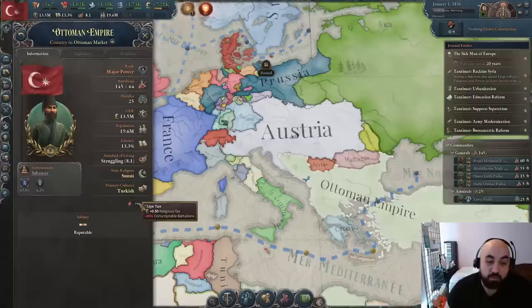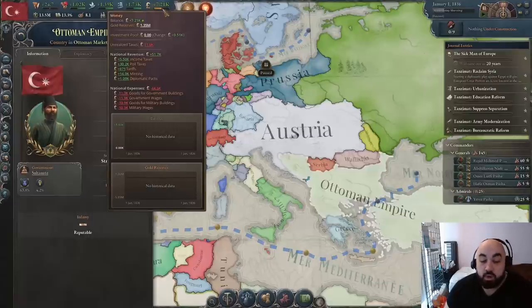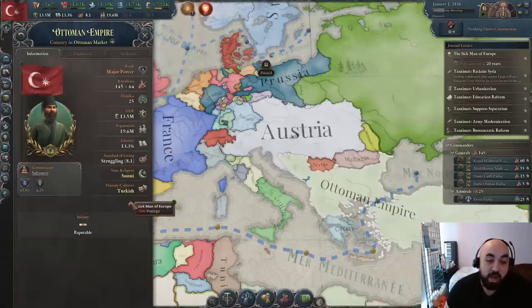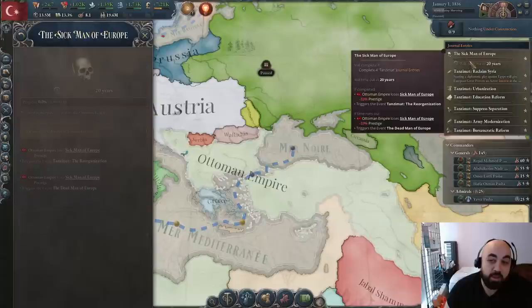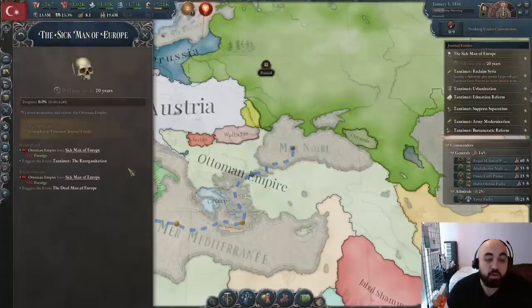We also have the size tax, which gives a plus to religious tax and minus conscriptible battalions — that's a mixed bag. Generally, flat taxing pops is not as good as taxing upper rung pops specifically. Money at the very start of the game is good while ramping up construction. We also have minus prestige and the risk of becoming de-recognized. Right now we're a major power — if we fail the sick man of Europe, we'll be demoted to an unrecognized major power.